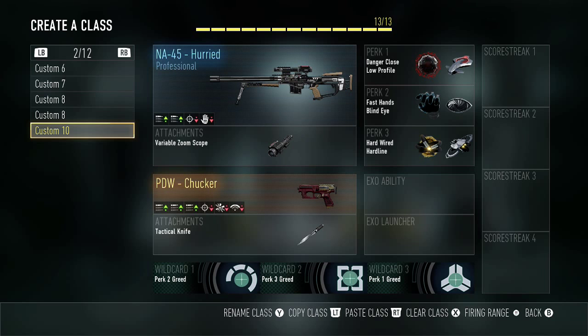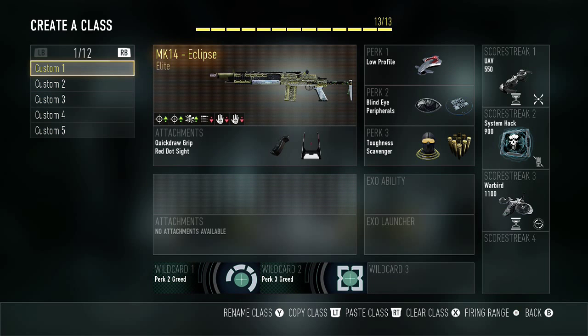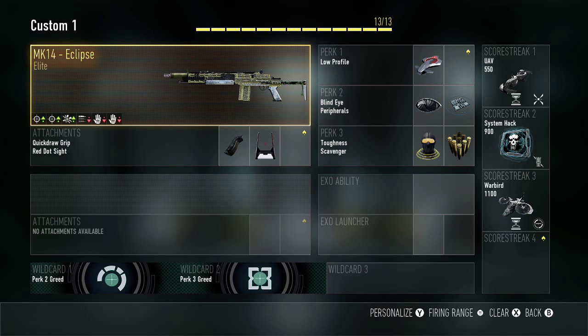As always, I go to my custom classes, then my combat record, and then I prestige and choose a permanent unlock. Here we go — MK14, I'm using this quite a bit.